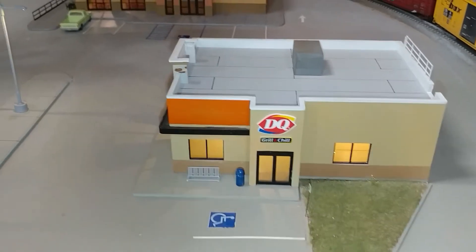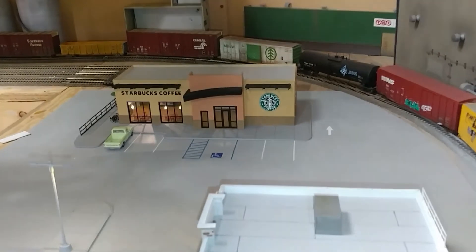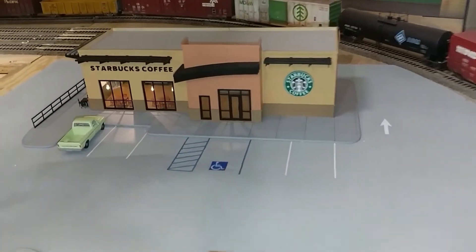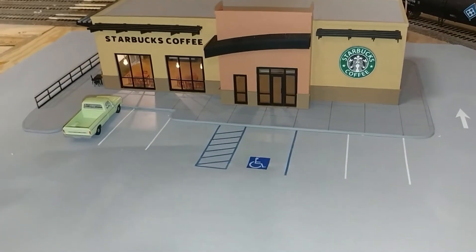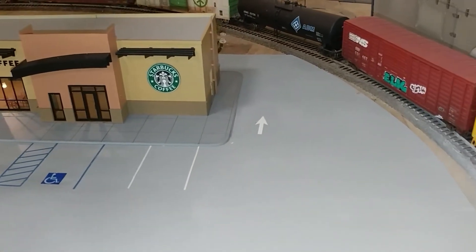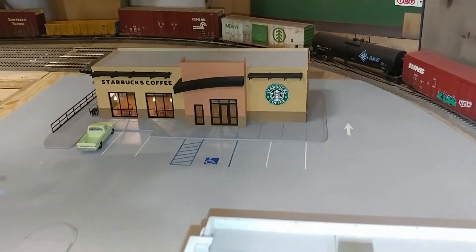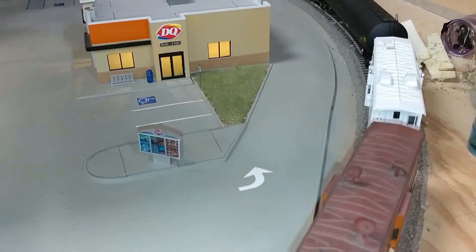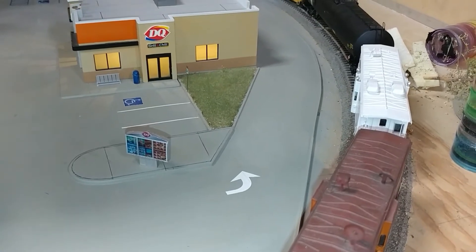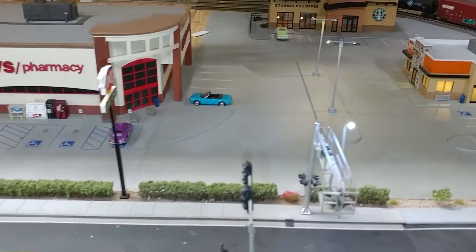The bike rack and the garbage can. Over on the Starbucks I added the lines for the parking and also the handicap spots, and then I put an arrow there because behind it is going to be a drive-through — I just got to finish doing all that.